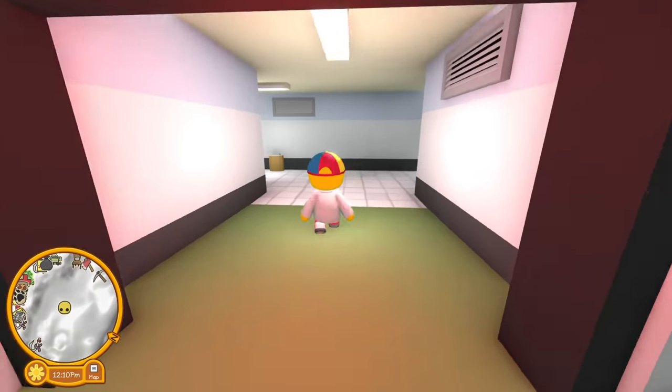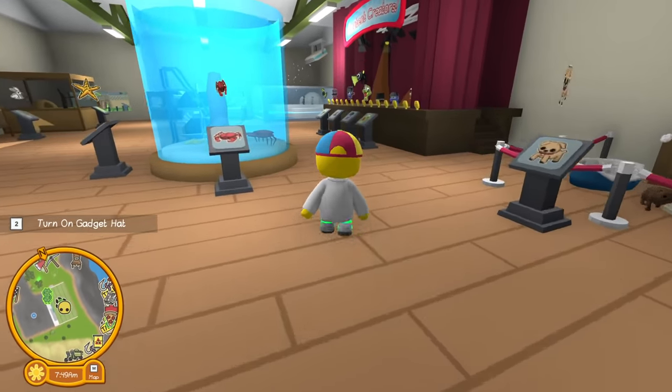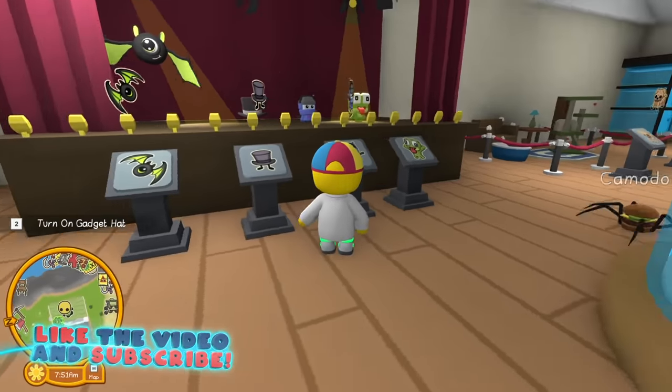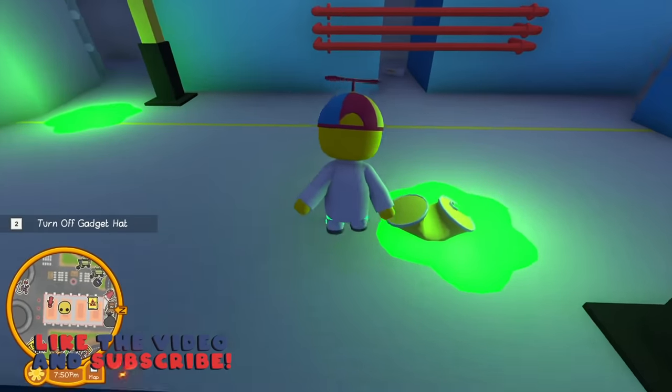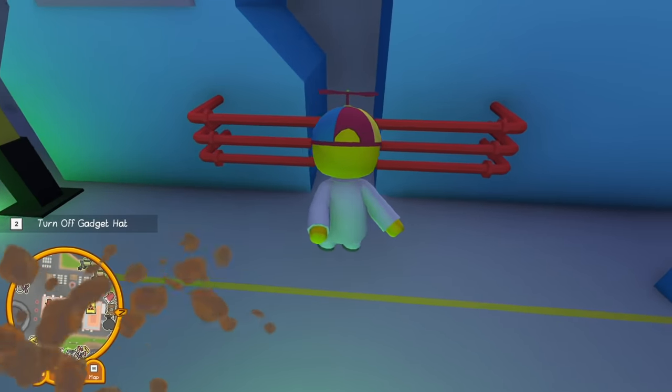Today in Wobbly Life, we're going to be searching for some more secrets, which may include multiple pets, and we find something very strange in the mountain base. So stay tuned until the end, hit that thumbs up button, and let's jump in.